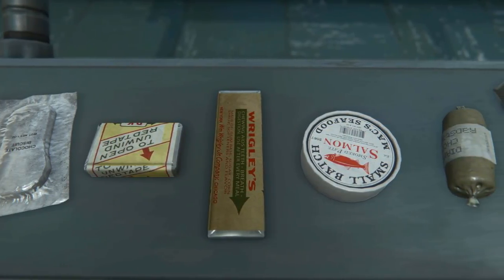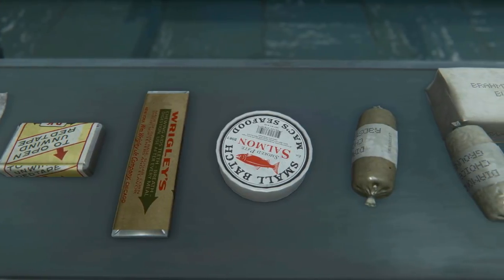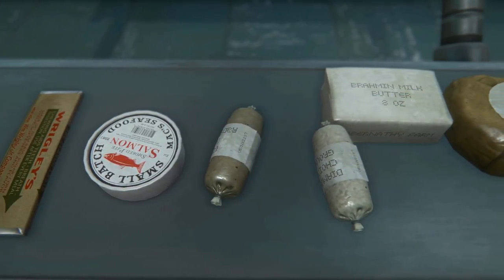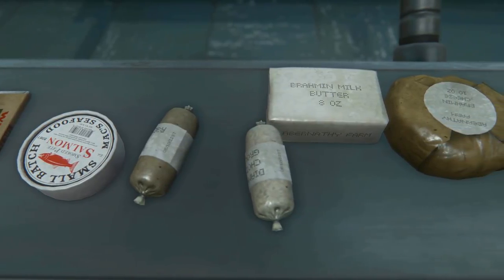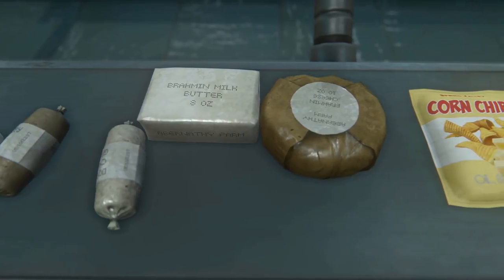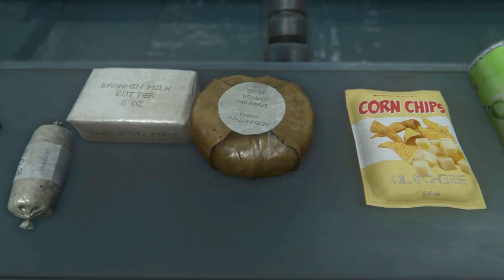To prepare meats, for example, you will also need the new salt ingredient. Boiling water to remove radiation — this is not how it works, dear Bethesda. Now you will need water purifier powder to do this, and that's the only way. So yeah, sounds really hardcore, doesn't it?